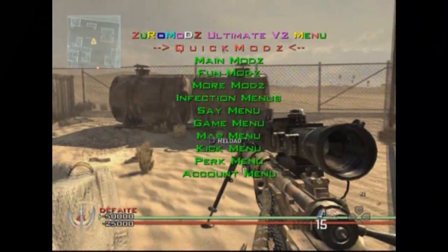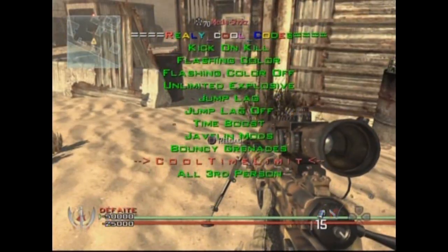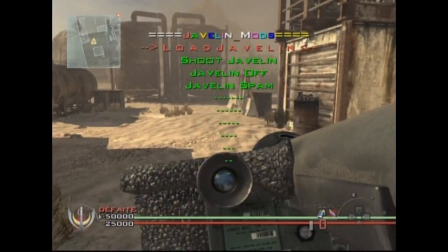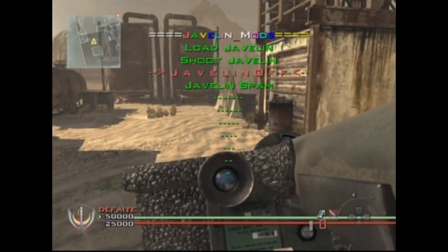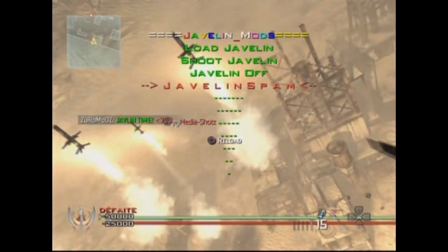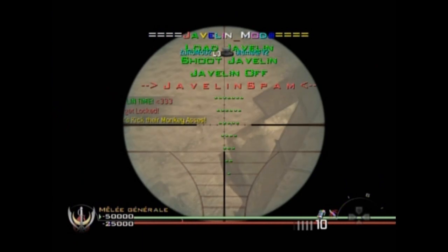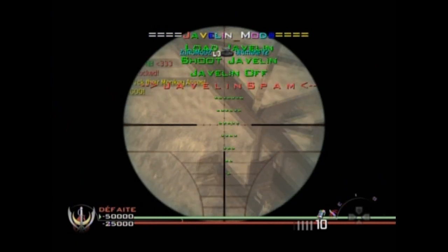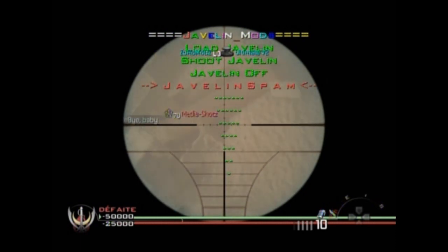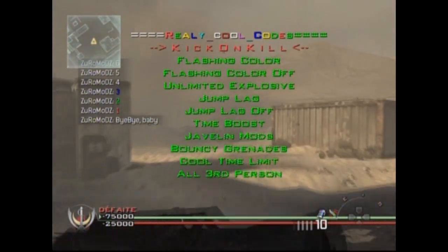What you need to do is take your javelin and go into the javelin mod in the really cool codes. Click on javelin mod and click on load javelin. Now you take your javelin, use sprint and jump — and you're going to fly like this. Then you shoot while pressing the javelin spam. At the same time you click on javelin spam and you shoot. Now you're going to have the javelin spam — it's going to automatically kill your enemy. So that's pretty sick.